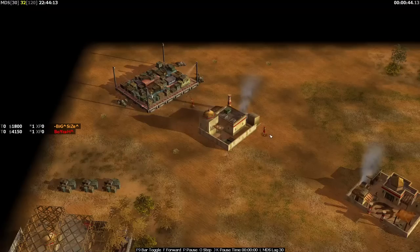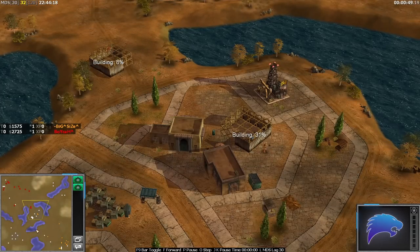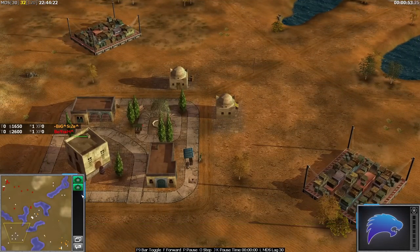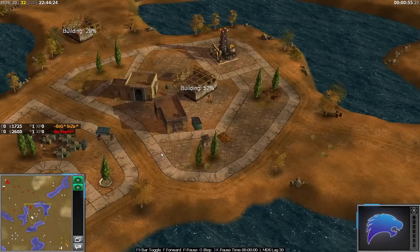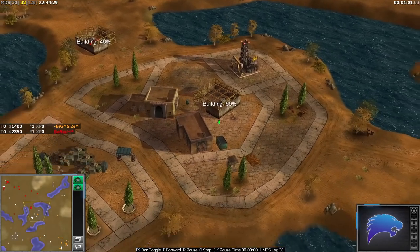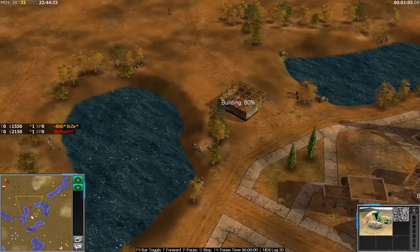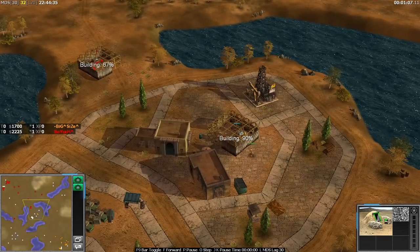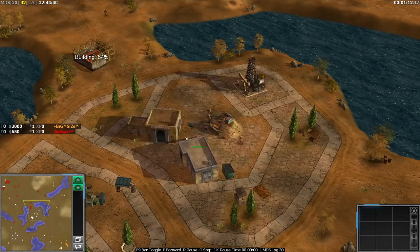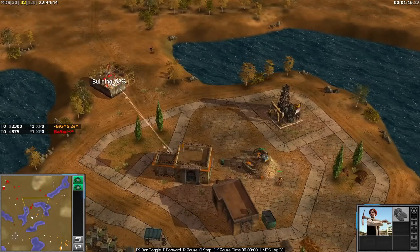Both expert players here and I'm gonna make a big prediction: whoever secures this position is gonna win. Size has a more aggressive tunnel here in the middle, and it's quite risky that far forward — if Boika had sent a terrorist straight to the middle and denied it, you could instantly lose middle control because the RPGs from there will go inside the base for them.